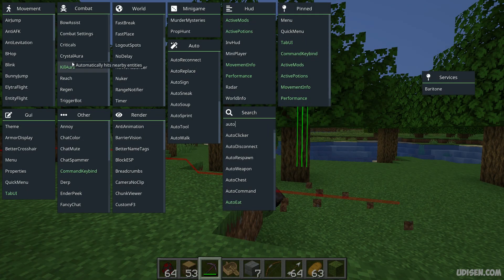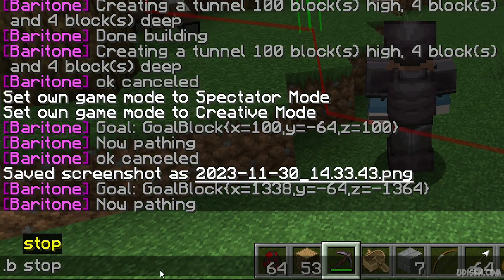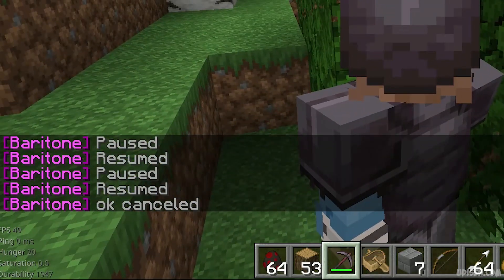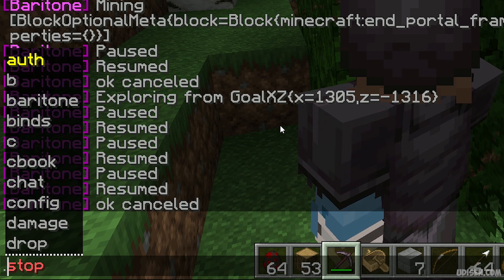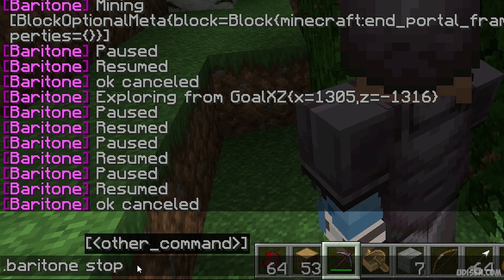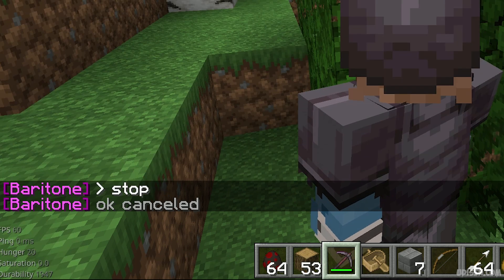To stop Baritone, use the second command: B, period, B, space, stop. This stops the machine. For Aristos or standalone version, use the appropriate prefix. For worst client, it also works with B. Sometimes it works as: baritone space stop. For additional information about different prefixes, go to baritone.issues.com.